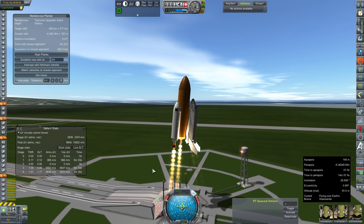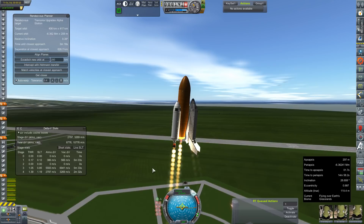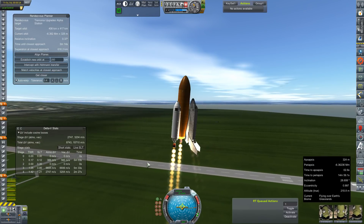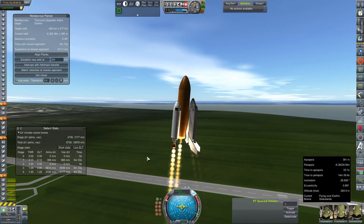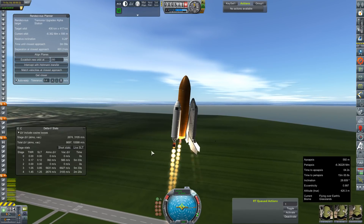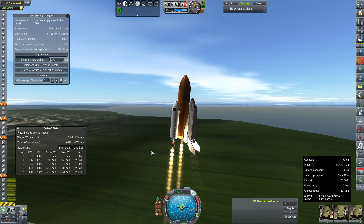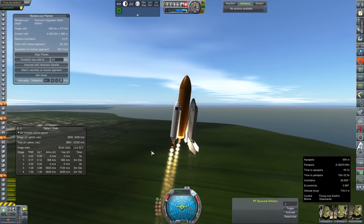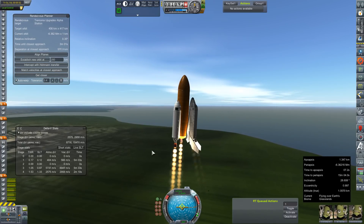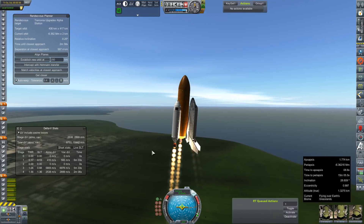Not bad. Leaning into our gravity turn a little bit, but I don't feel the need to provide any correction at this particular juncture. We're going to let this happen and hopefully we won't have a repeat of last flight's return-to-launch-site abort, which was horrible for many, many reasons. Starting to get some wiggle — that is unintentional, obviously — so I will try to wrestle this thing back under control. It could be from starting the gravity turn basically from the launch pad instead of getting up enough speed.